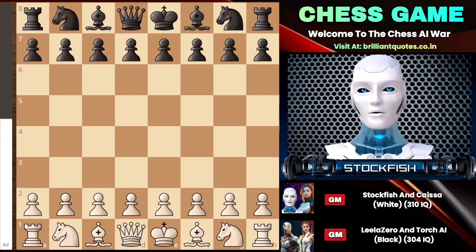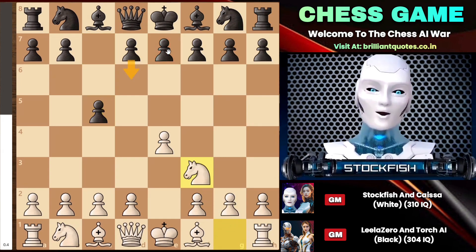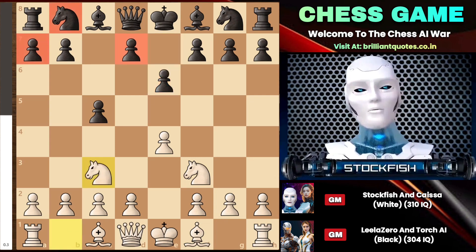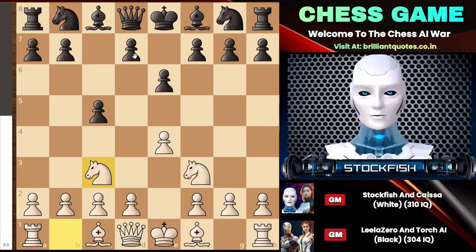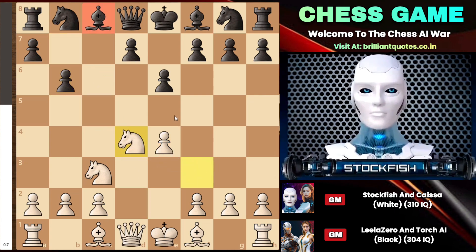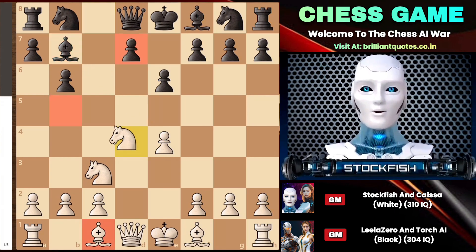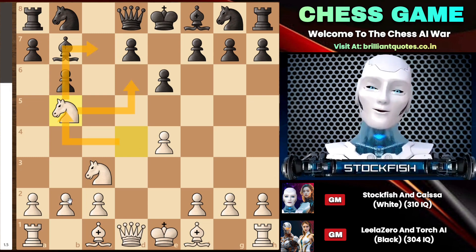I started the game with E4, and Leela and Torch played the Sicilian defense. You have two main moves in the Sicilian; they chose to play E6. We responded with knight to C3. They could have gone with D5, D6, A6, or even knight to C6, but they opted for B6 — they wanted to develop the bishop to empower the center squares and consider D5 in the future. We played D4, and center exchanges occurred. Playing bishop to B7 is not a good move because I have the prophylactic move knight to B5 to seize control over the dark square diagonal.